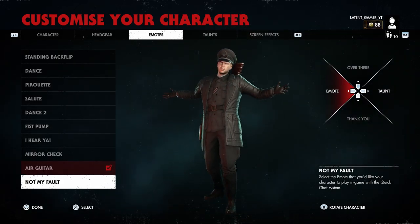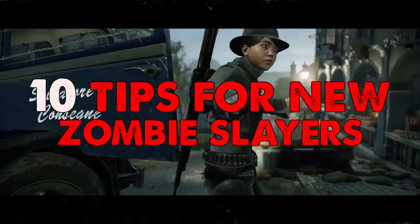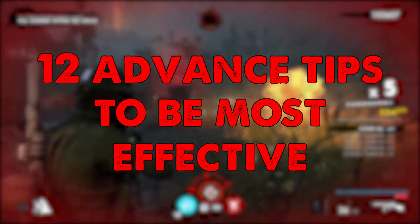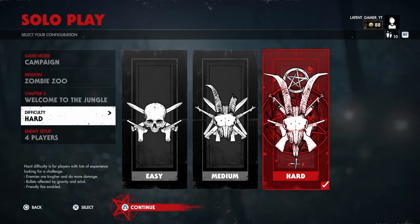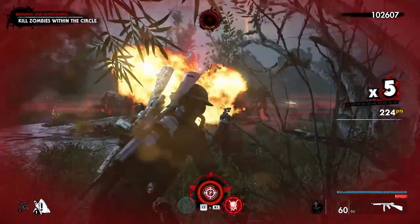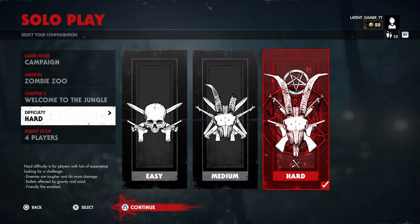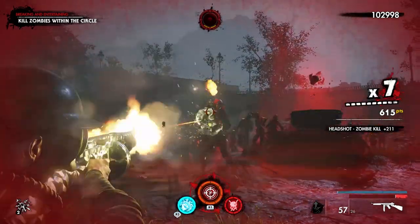Hey everyone and welcome back to the Latent Gamer. In our last video we talked about 10 very basic tips to get you started in Zombie Army 4. In today's video we're going to talk about 12 advanced tips to incorporate in your gameplay to make you the most effective zombie slayer on harder difficulties. These are what I use to get through each map when I solo run on hard four-player zombie setup, and they should be very useful when a new elite difficulty gets here.